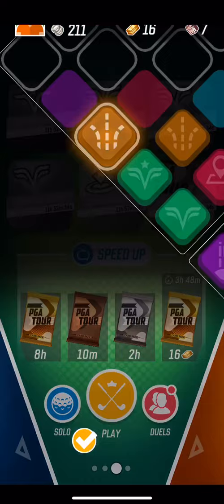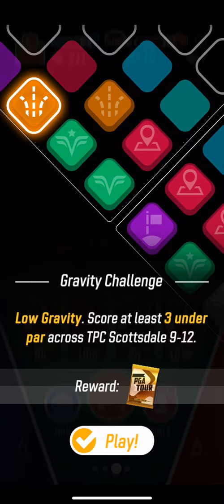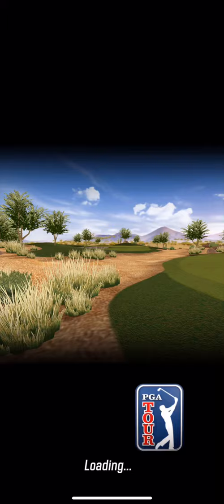You're going to have to play solo. Complete everything on this left side — so 3, 6, 7, 8. This is going to be your 9th challenge on the far left side. It's score at least 3 under par across TPC Scottsdale 9-12. Low gravity — that's exactly what you need, but you also kind of want the wind to be on your side.